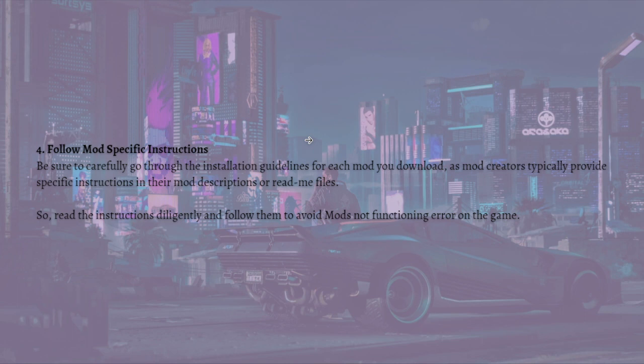Lastly, follow the mod-specific installation instructions. Carefully go through the installation guidelines for each mod you download, as mod creators typically provide specific instructions in their mod descriptions or readme files. Read the instructions diligently and follow them to avoid mods not functioning errors in the game.